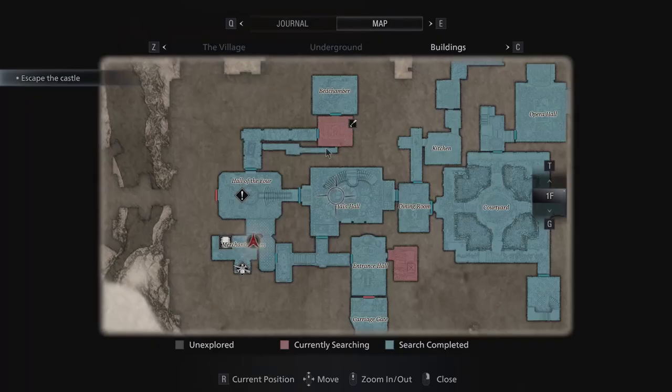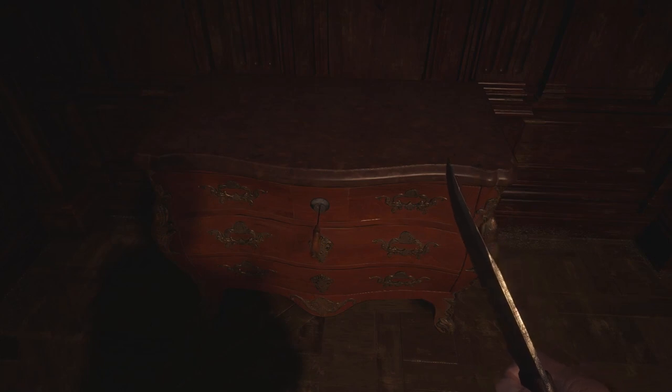The last lockpick can be used to unlock the drawer in the room under the bedchamber, which contains four shotgun ammunition.